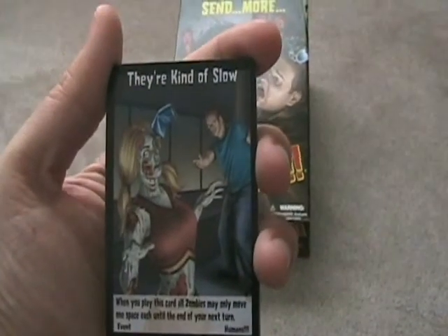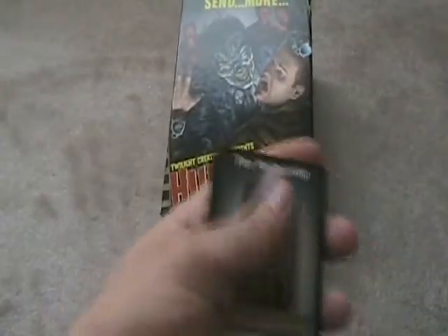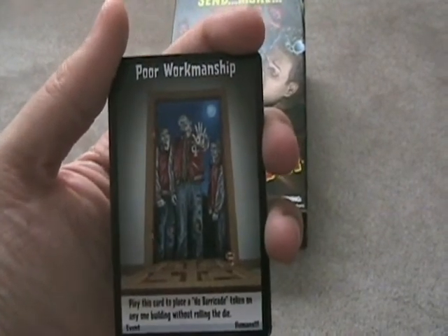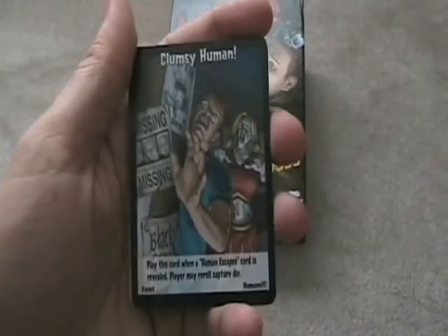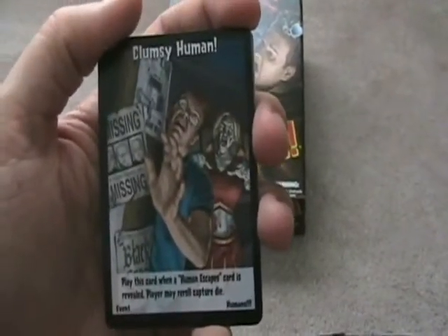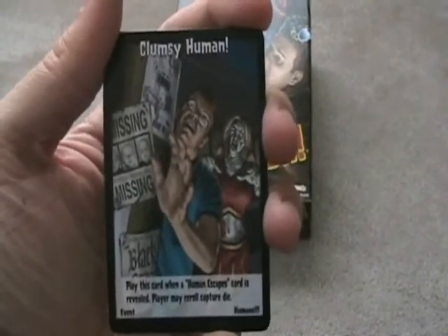Usually I discard They're Kind of Slow because I hate moving slow, but it is a very helpful card. Poor Warmanship: place this card to put a No Barricade token without rolling the die to get in the building — I see this card used all the time to get easy access to a building. Clumsy Human: you play this card when a human escape card is revealed; you may re-roll that capture die. This is a great card — if someone tries to escape from you, you can stop them and try to capture them again.